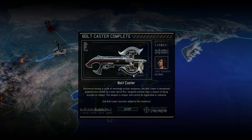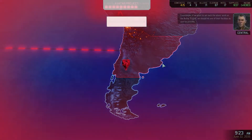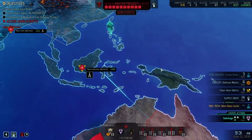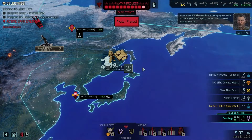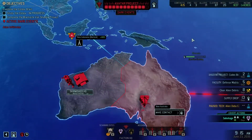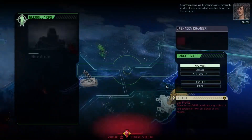We need this intel. Boltcaster's done — cool. I'm not worried about Proving Ground right now so we'll just leave that empty. Please give us intel. Steady increase in intel, plus eight. Is this going to be the last episode of XCOM? I'm working on it — I need intel though, brother. We have new targets. Commander, we've had the shadow chamber running the numbers. These are the tactical projections for our next field operation.